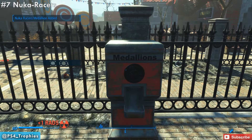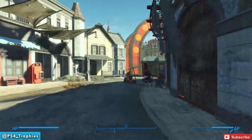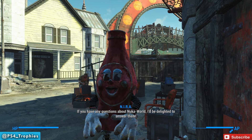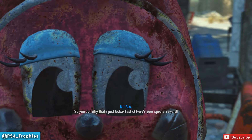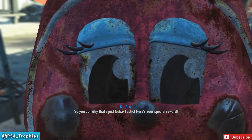That is all seven medallions. Now all you need to do is go back to N.I.R.A. back in Nuka Town USA. Turn in all of those medallions, and your reward for doing all of this is a few different types of Nuka-Cola — you're going to get a couple different flavors. And that's it guys. I want to thank you so much for watching. Make sure you hit the like button, and of course if you haven't already, subscribe.